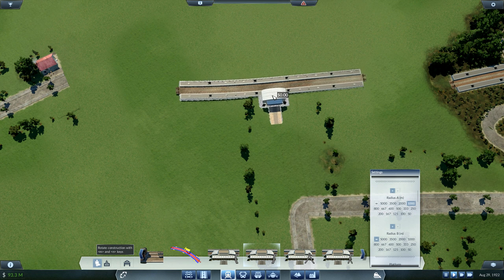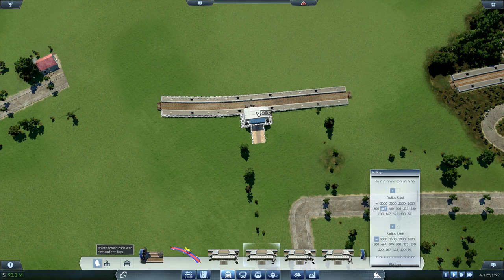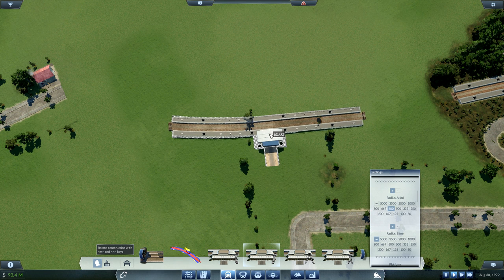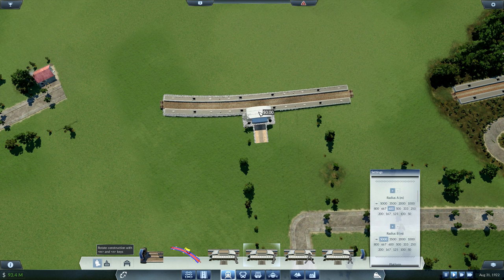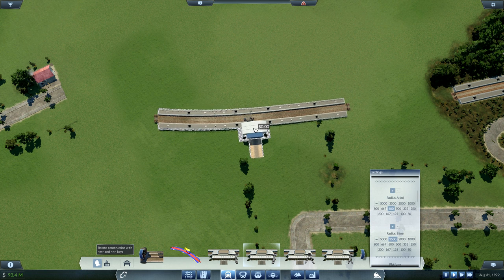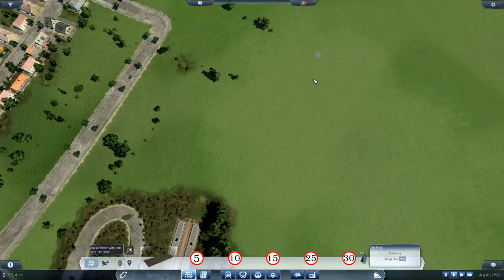That's how we want it - kind of swings around. We might be able to go for a bit more. That's working and then we could have a little bit of a curve on this one. Not too much. We'll put it there. Right, we've got that saved - let's bring the track round.